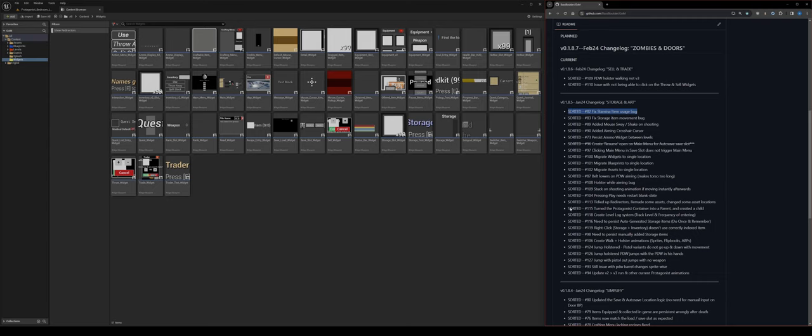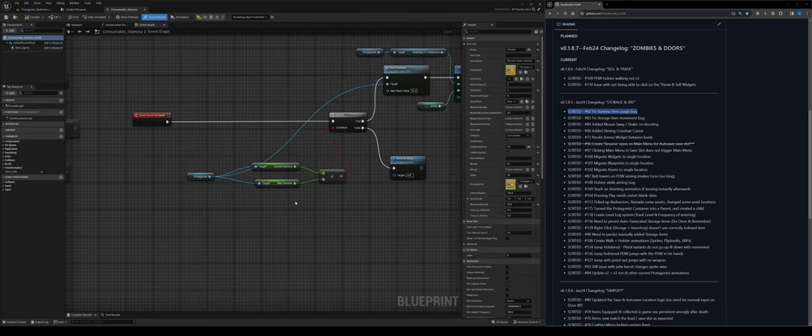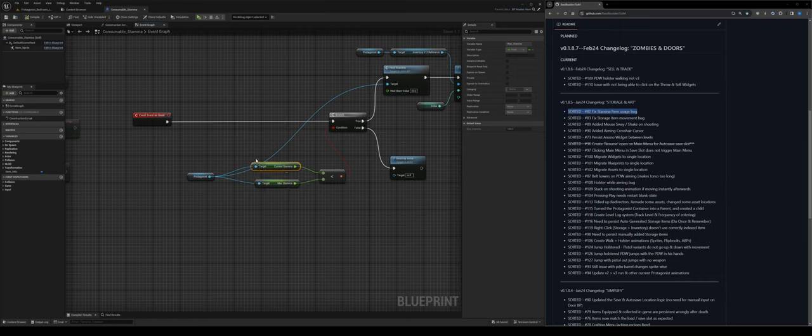The first one: fixed stamina item usage bug. The consumable issue was I had max stamina — version one didn't have this problem, version two did. When I was moving stuff from the old way items worked to the new way using a master item blueprint, it was user error. It technically did work but was never used because the max was always never less than the max.